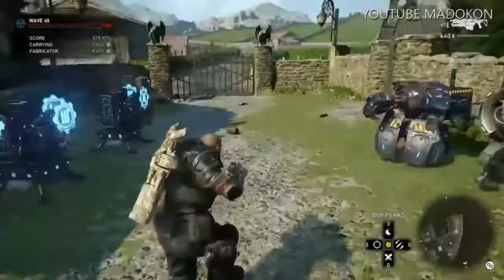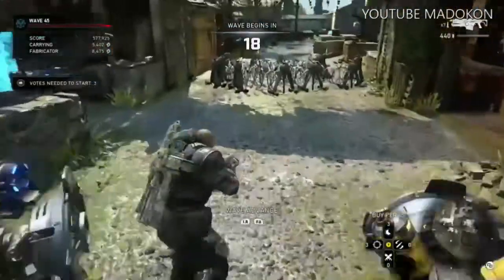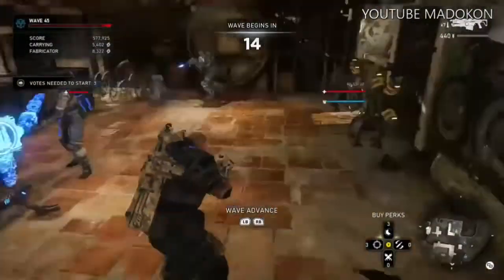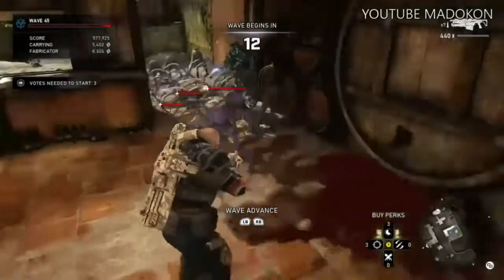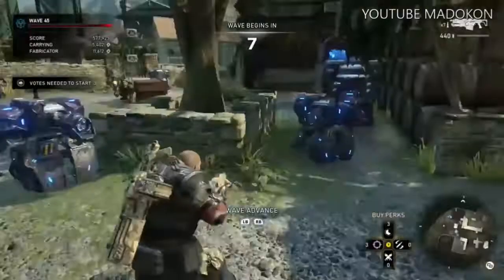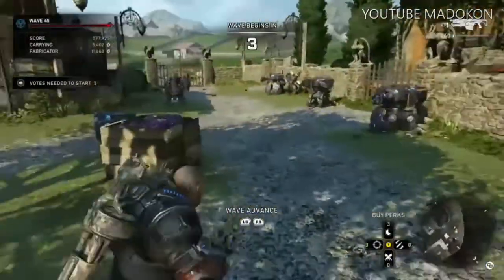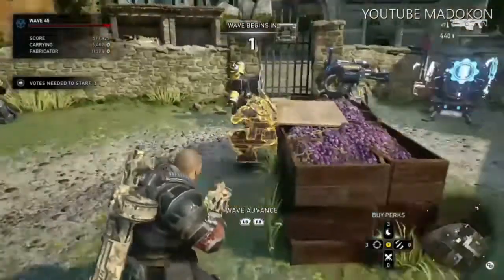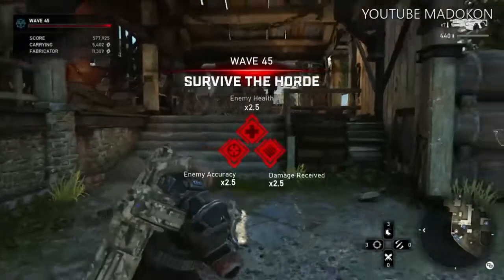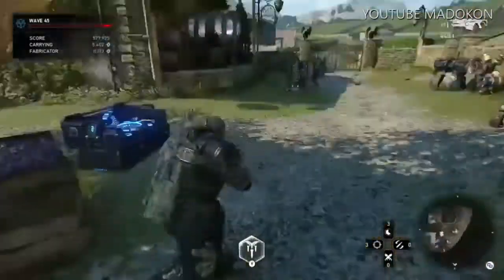Wave 45 — just another quick brief through the base. Everything's level 4 now. For the barriers we keep them level 2 because we find they're easier to repair and they work best. There's a sentry in the little gangway where we keep the forge, and just a couple more gear sentries just in case anything goes wrong. You'll see them work when we get a flyer — a sentinel — which we've got now.